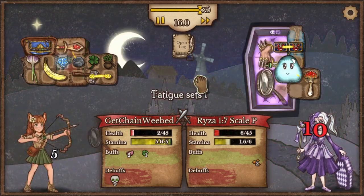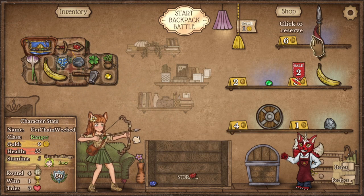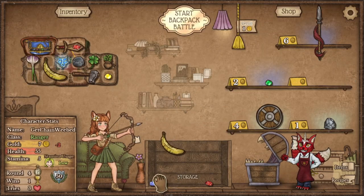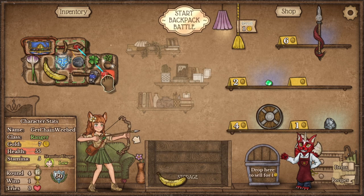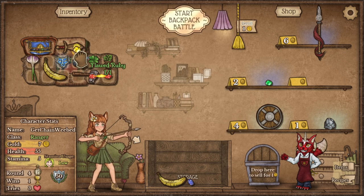Tip number 13: reserve items using right-click. Tip number 14: keep your customer card in your inventory or you will lose its benefit when you put it in storage. Tip number 15: right-clicking bought items blocks them from combining with others, such as gems.